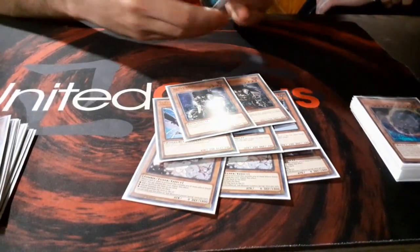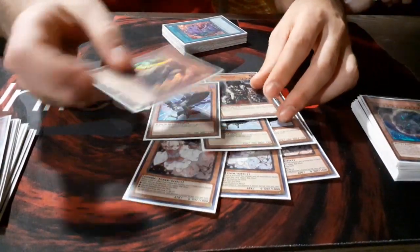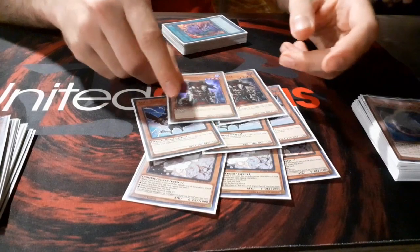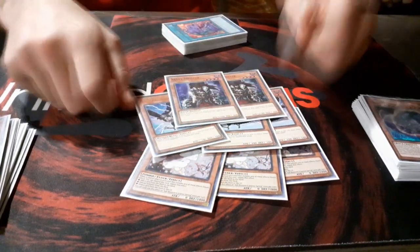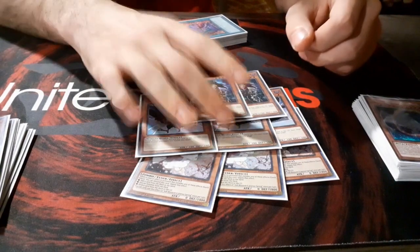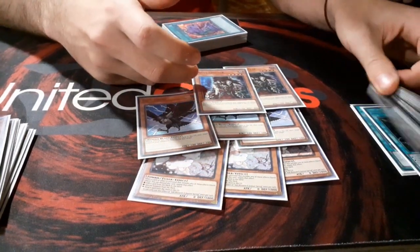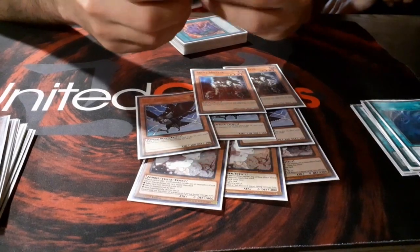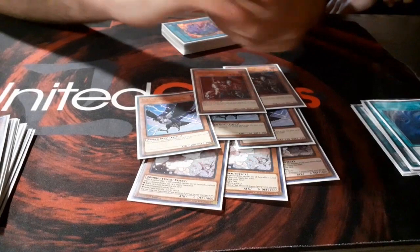I'm playing 2 Skull Meister because I was afraid of the new Lunalight versions. Versus Spiral it is decent, because they will try to chain-block the Master Plan graveyard effect. Half of the tournament was Spiral, which was — at least for me — unexpected. So for the next tournament I will main the Droll & Lock Bird.